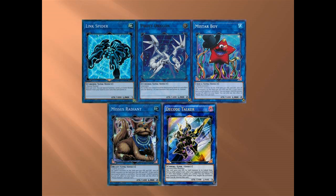With Soul Charge I can get Laggia and Dolkka, have a completely set board, and then if I have two Ultimates in my hand I can go from having nothing to having two Ultimates, a Laggia, Dolkka, Proxy Dragon, and Mrs. Radiant or Miss Starboy.